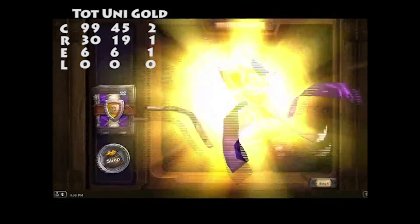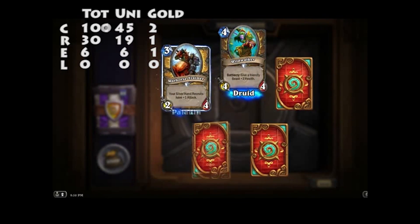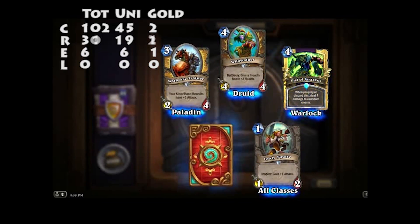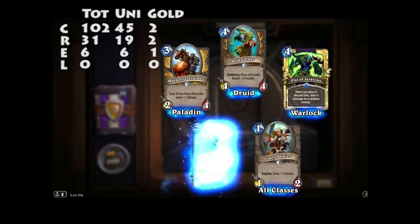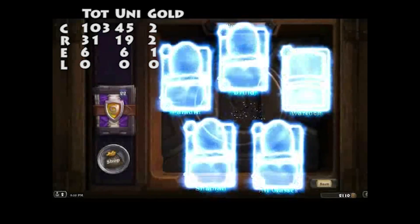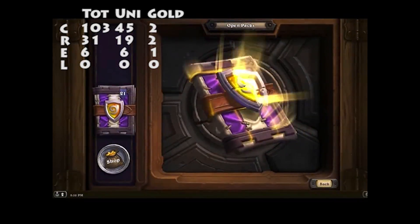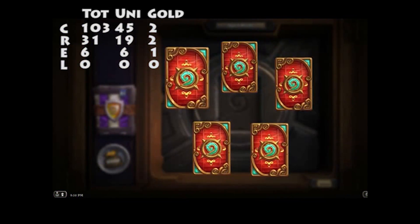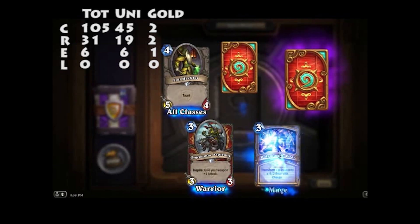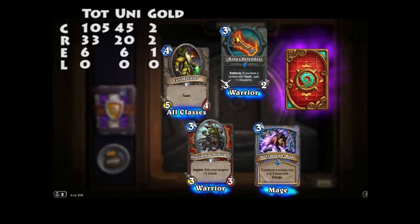27 packs gone. Wild Walker, Horse Trainer, Lowly Squire. Golden Fist of Jaraxxus — golden Fist, you like a Golden Fist don't you John? I do. Thundering Bluff Valiant. I think a Totem deck is probably what I'll make first. Evil Heckler, Aspirant, Polymorph: Boar, King's Defender — warrior weapon, not that great.